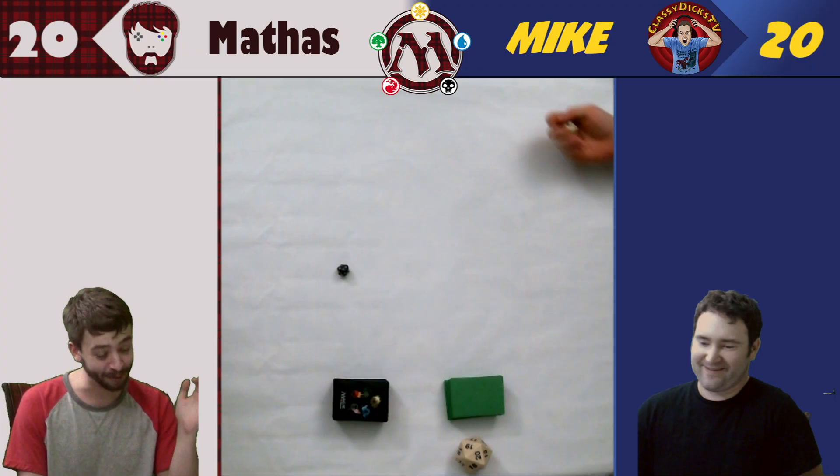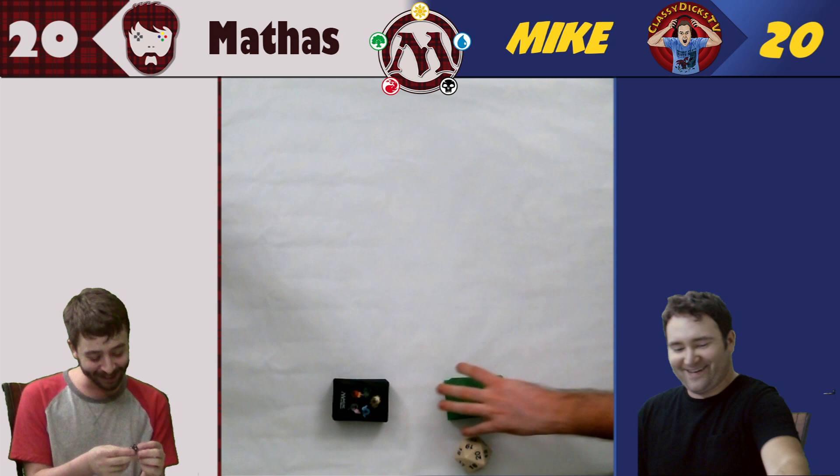So without further ado, let's see who goes first. We'll roll each other's life die. I rolled a four, and you rolled a one. You're going to lose that roll.